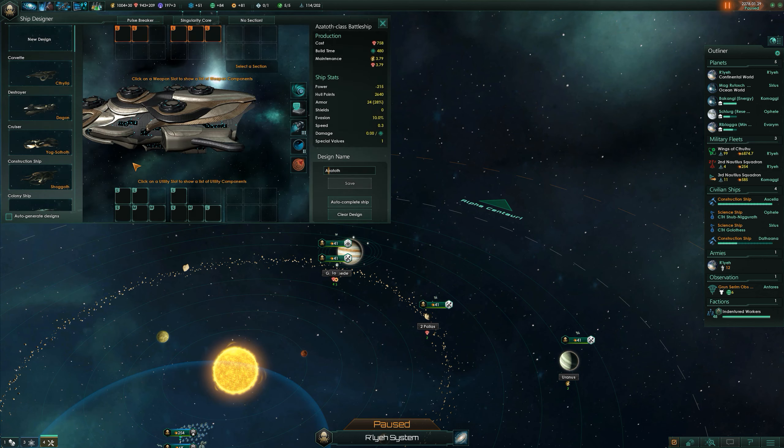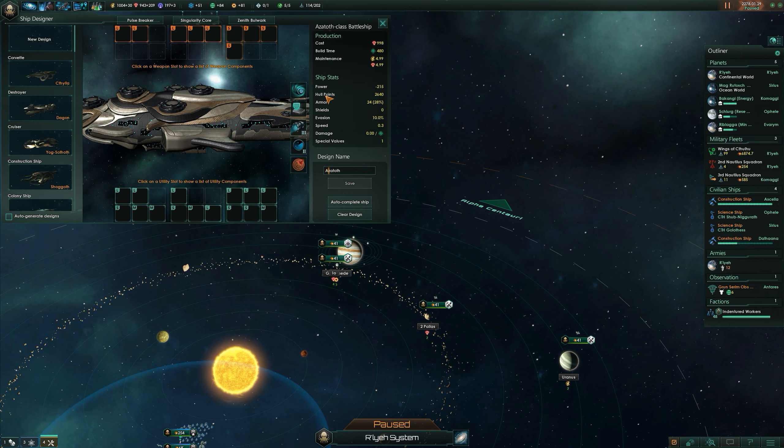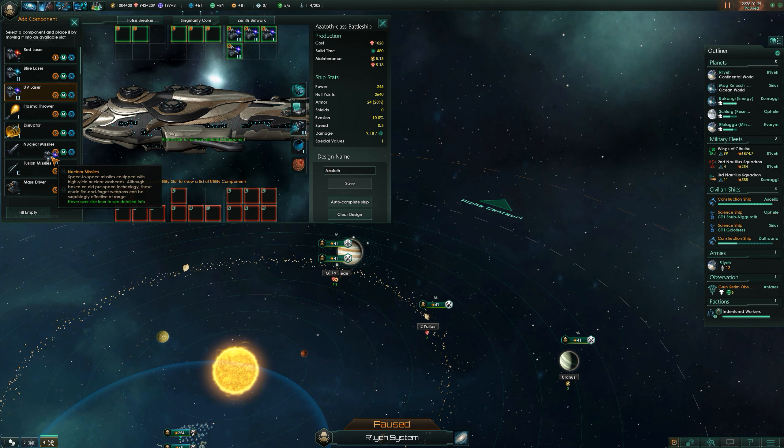When I go with a singularity core it gives me more big weapon slots, and then I think I'm gonna go with one that gives me some small weapons. The reason being is that small weapons have high accuracy — if you look at this, they have 82, 80, 75, and so on. It doesn't really affect missiles because they're always 100% accuracy, but for the smaller ones we might be better off with these. As we don't have point defense I'm gonna use the lasers as point defense.